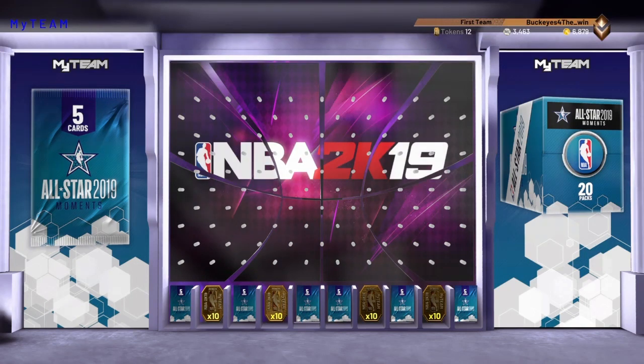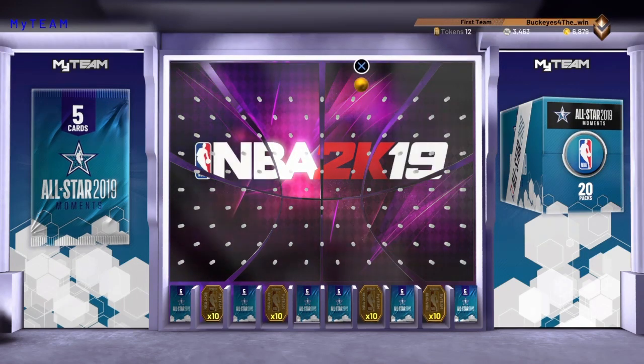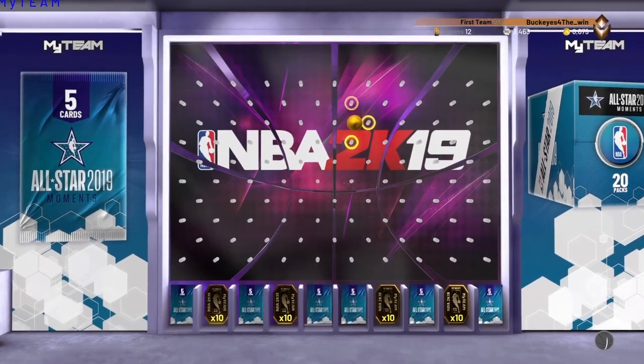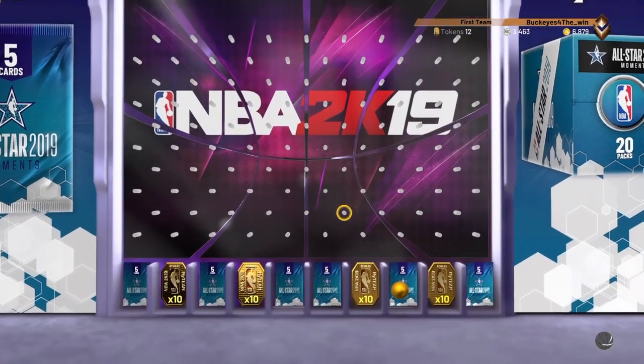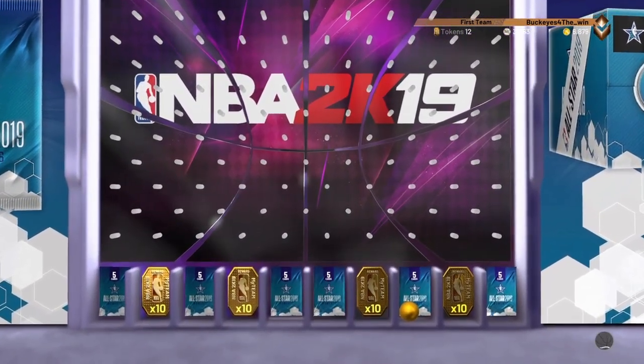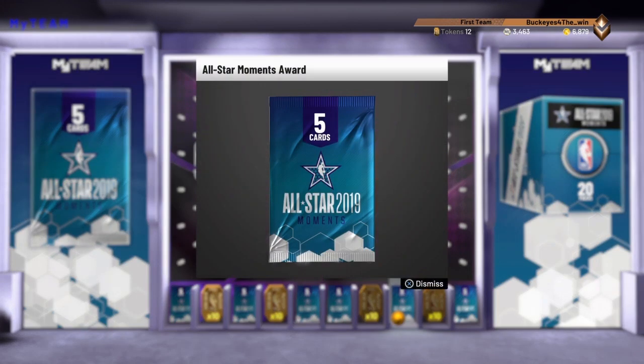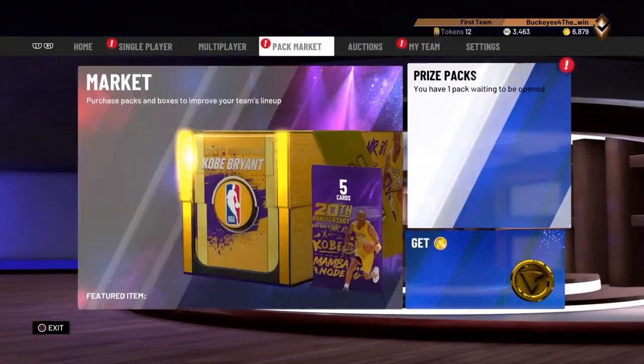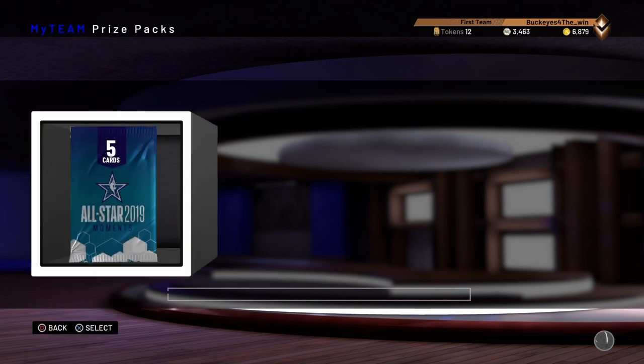Sorry about that. Six of the slots available are for the All-Star pack, and then there are four slots that are for the 10 tokens. So I'm going to go ahead and drop the ball right about here, and we do end up getting the pack, luckily. Hopefully I can pull something good out of this — I saw some people pull Kyle Kuzma, I saw some people pull Diallo and Tatum. So here goes nothing, I'm just hoping for better results.